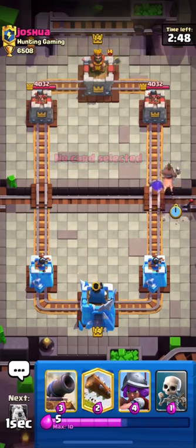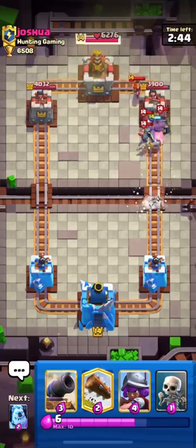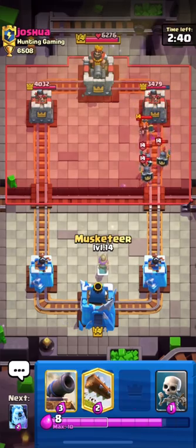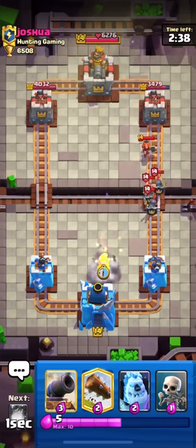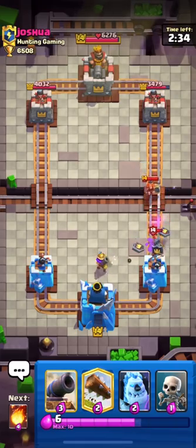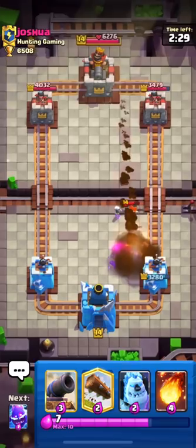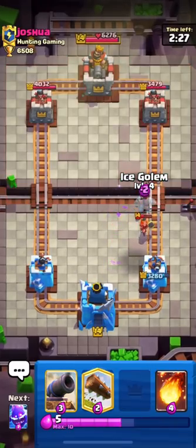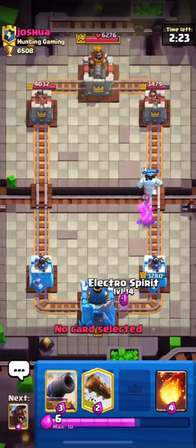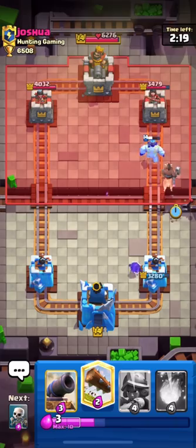I'm in the first match using Electro Spirit and Hog for the first play. You can see he has a Valkyrie and Guards, so I'm putting down my Musketeer. He uses his Rocket on top of my Musketeer and the tower — he got very good value out of it, so now I'm down by about 200 damage.